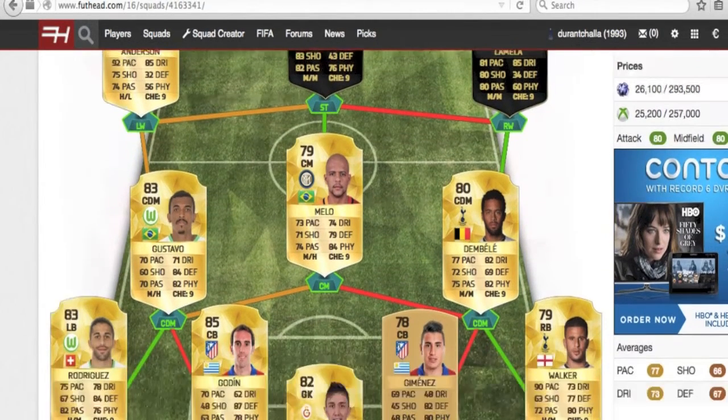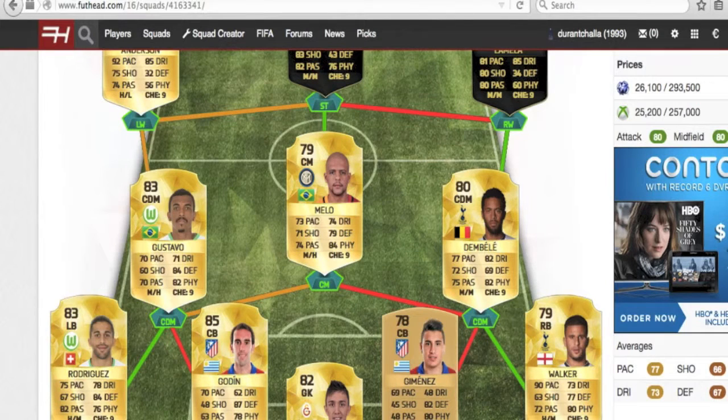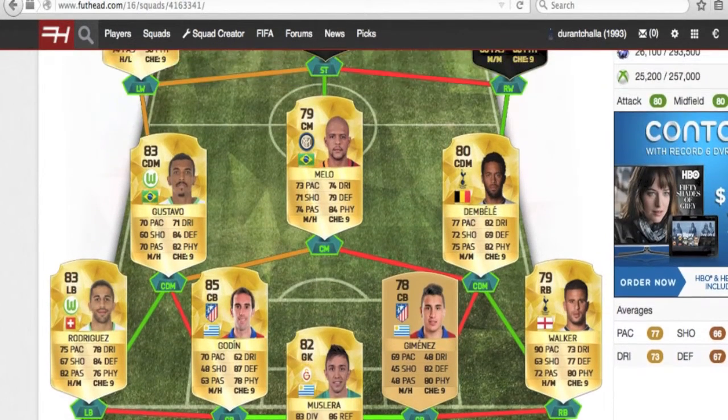In midfield, you could swap the center mid and CDM positions for Dembele and Felipe Melo in-game. Melo is more of a defensive player but still has 71 shooting and 74 passing, so he could do a job at center mid. Dembele has 82 physical and 69 defending. Melo is probably better used at CDM while Dembele is better at center mid. The other CDM is Luis Gustavo, who has 84 defending and 82 physical and is one of the better CDMs on the game.